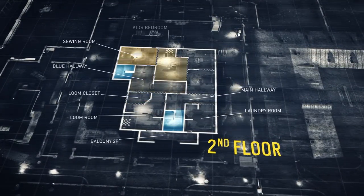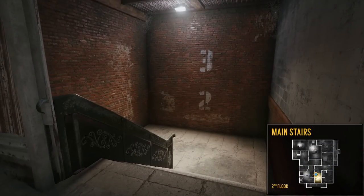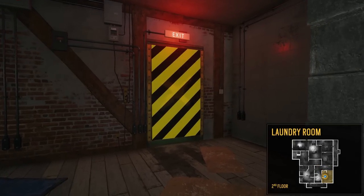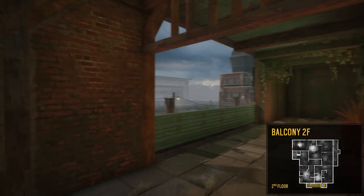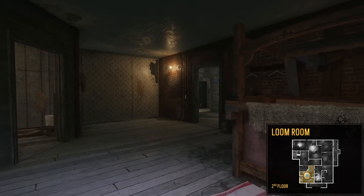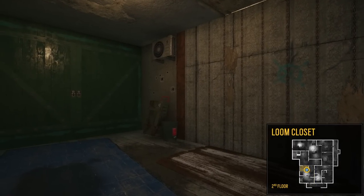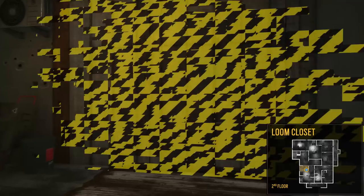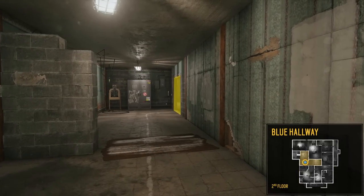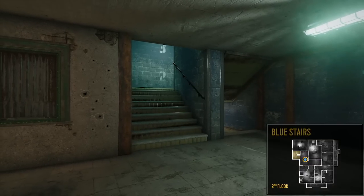Now let's move downstairs and check out the second floor. Heading down the main stairs, we get to the main hallway and then into the laundry room. Going through a door, we land on the balcony. Going back inside through a window, we enter the loom room. To the right is the main hallway, and to the left is the loom closet, which has two breachable walls. One leads outside to the garage roof and the other leads back to the blue hallway. You'll also want to notice the door located on the right in the hallway — it leads to the main stairs. Remember the white line with arrows on the floor? At either end of that line, you'll find the two staircases.